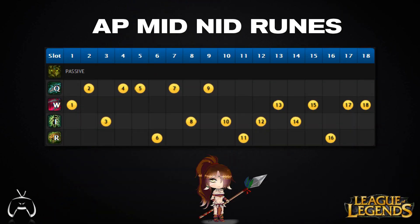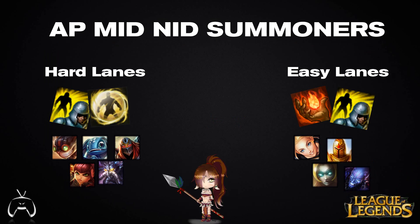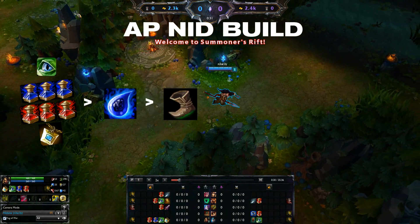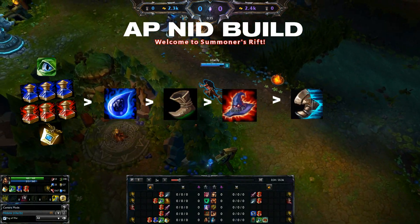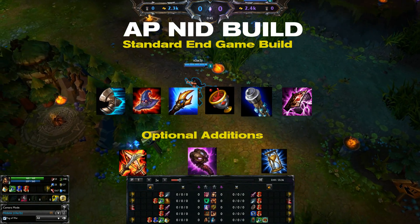With Nidalee, start traps in brushes, max Q, then heal, then trap. For runes take AP quints, hybrid pen reds, flat armor and magic resist. For hard lanes, flash barrier; easy lanes, flash ignite. This is your core build — you're going to be rushing a tear, getting some AP, then finishing off your boots and Archangel's Staff. Your final build should look something like this.